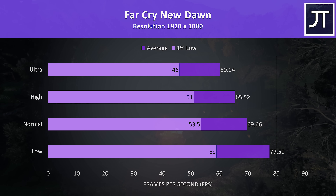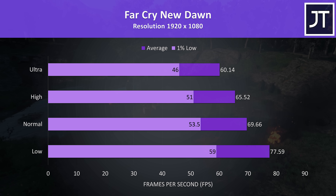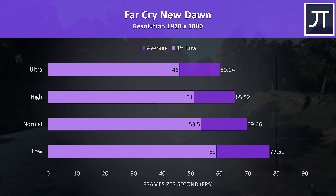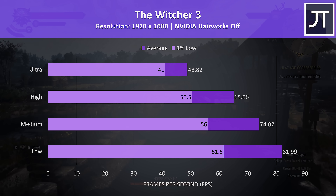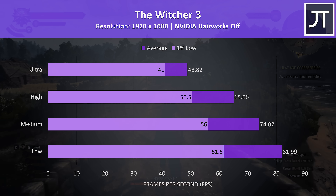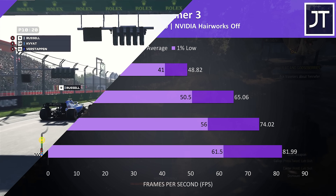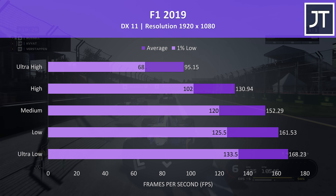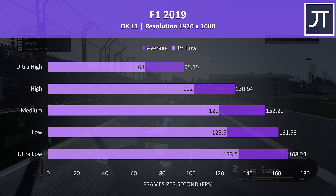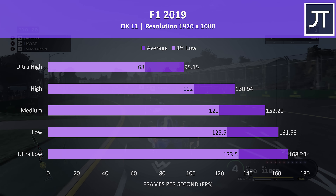Far Cry New Dawn was also tested with the game's benchmark, and we were just able to scrape 60 FPS with the ultra setting preset. The Witcher 3 was a bit choppy at max settings, noticeably better with the high preset — even the 1% low is now above the averages seen at ultra, and high settings gets us above 60 FPS for the average. F1 2019 was tested using the game's benchmark tool, and like the last game there's a big boost in performance simply by dropping to high settings, though it was doing alright even maxed out.